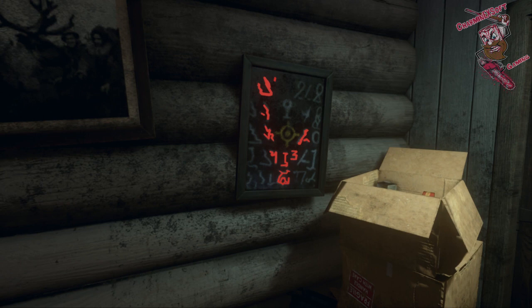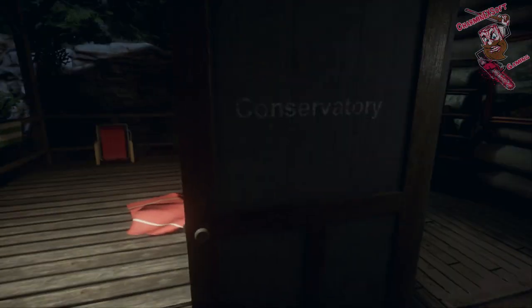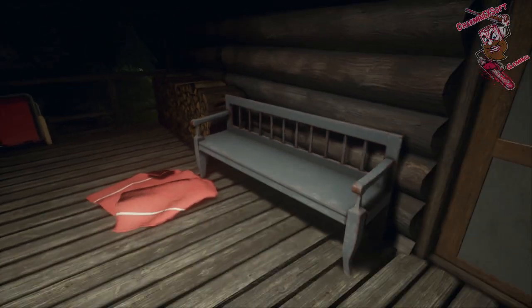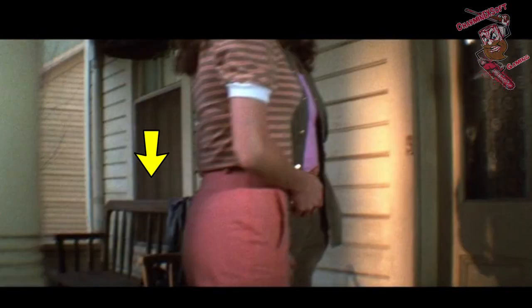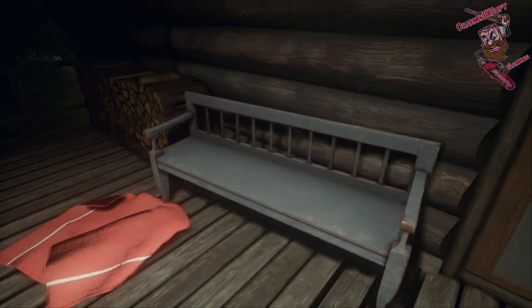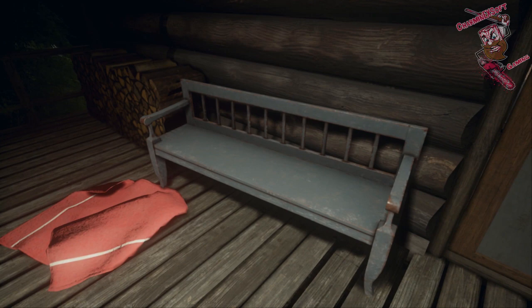I always have more information for you guys. The first easter egg — and I apologize because I lost the information for who told me — is this chair. It has been identified as being from Friday the 13th Part Three, on Vera's front porch. A lot of people are saying Freddy vs. Jason, but the Freddy vs. Jason one has a lot of hearts along the top rail, so that's not it. The closest resemblance is definitely from Friday the 13th Part Three on Vera's front porch.